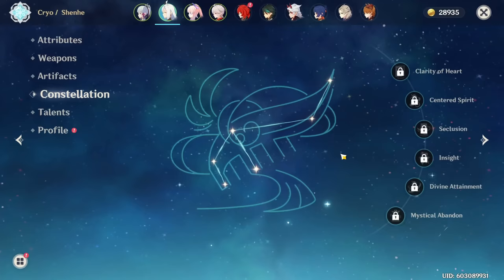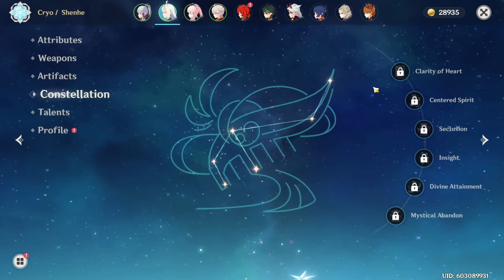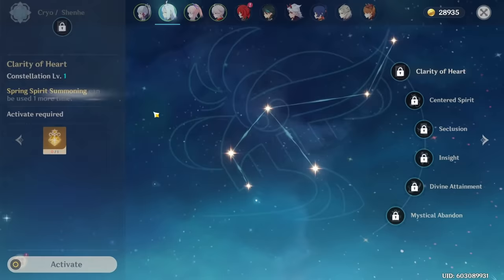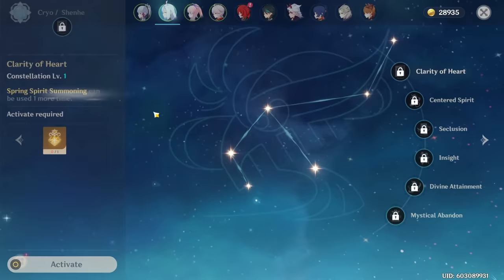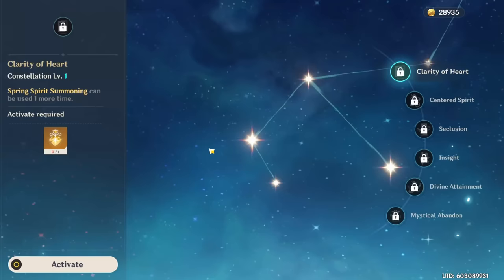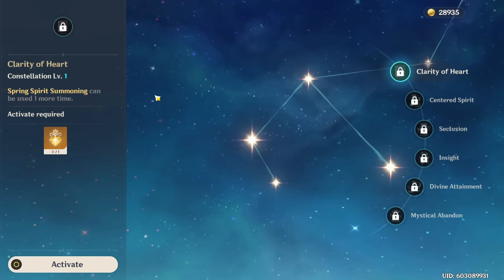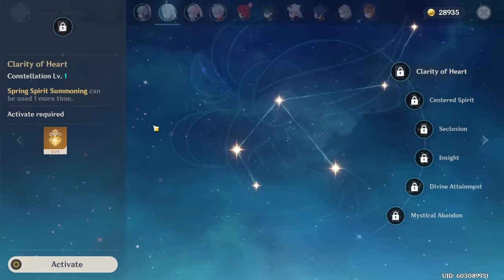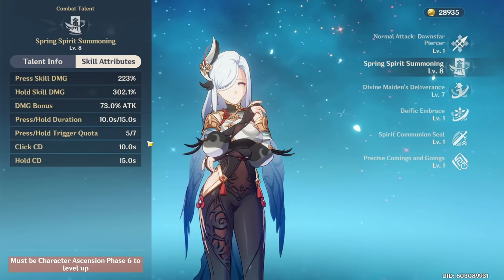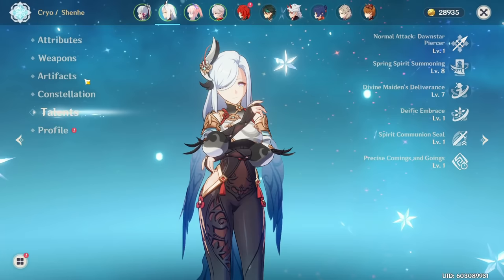Moving on to Shenhe's constellations — she isn't dependent on them, as they're not the biggest upgrades compared to some other characters. Her first constellation allows her to use her skill another time, which lets you get more particles, more energy from using two skills, and in certain teams allows you to gain both passive buffs — both increasing skill and burst damage, and also normal, charge, and plunge attacks. A misconception I've heard is that you can't actually get more quill stacks from using your skill twice; using it twice won't give you 14 quills, only 7, so you still have to space them out. Overall, gaining more particles and more damage from both passives makes this constellation quite nice.